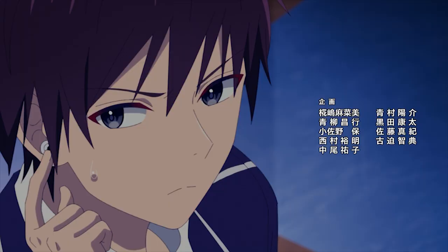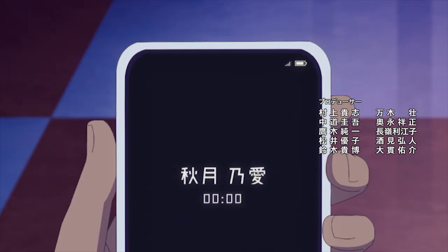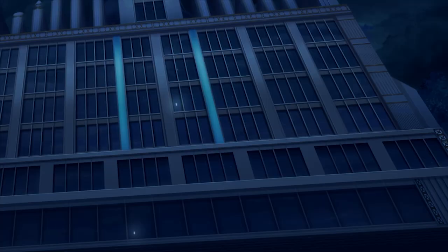Episode 6 of Liar Liar starts with the game between Hiroto and Akizuki. The selected game is Tabletop Treasure Hunt inside an empty school building. Hiroto realizes that this game cannot result in a win or loss.